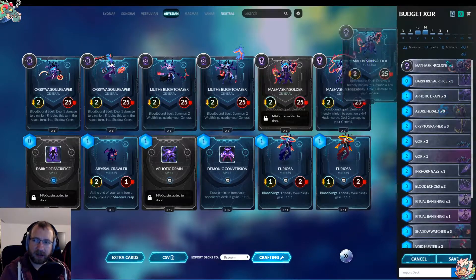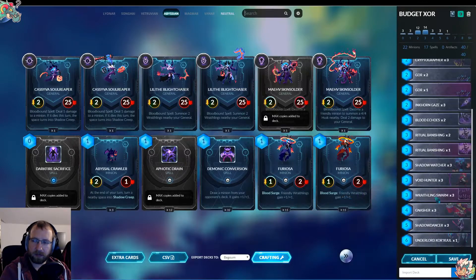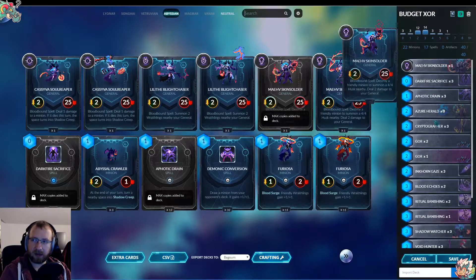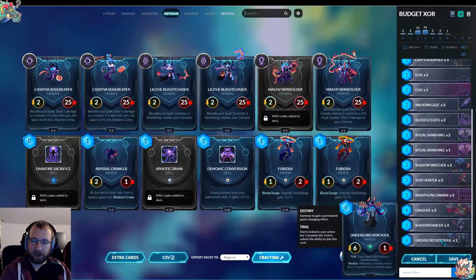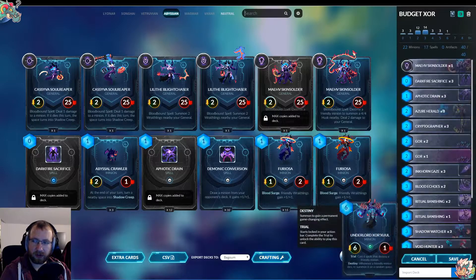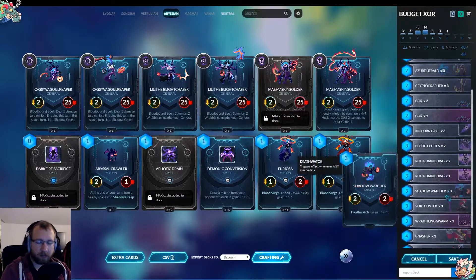The idea is that we want to sacrifice our stuff with spells to get six spurs so we can play Xoxu. But we don't really need Xoxu — maybe it helps.